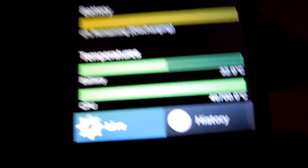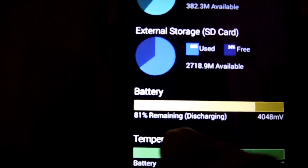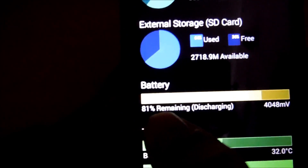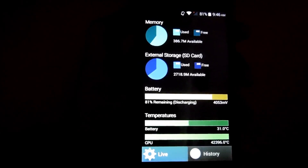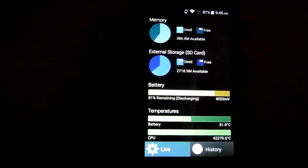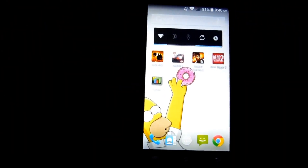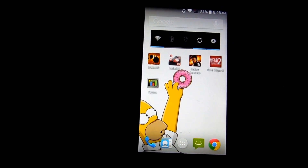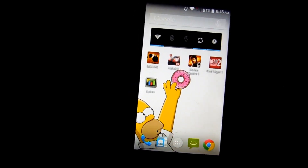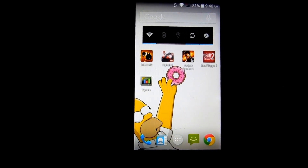Now let's see what the temperature of the CPU and battery is. The CPU temperature is 46 degrees Celsius and battery temperature is 32 degrees Celsius. I was at 87% when I started playing and now the battery remaining is 81%. So that's pretty cool — I was playing these games for about half an hour, only 6% of battery dropped, and the temperature went up by 10 degrees.